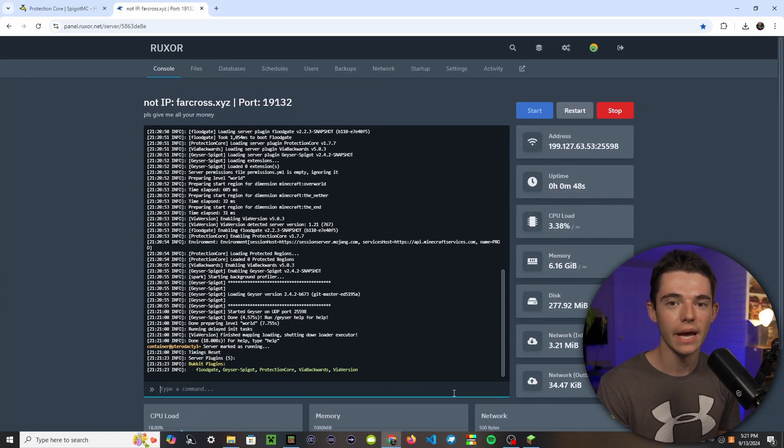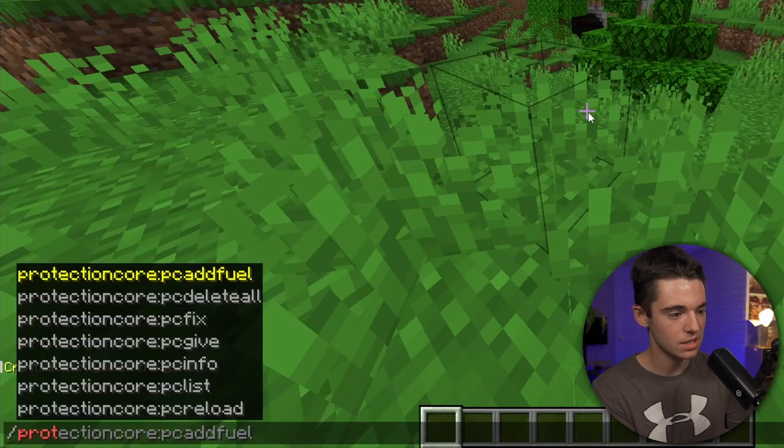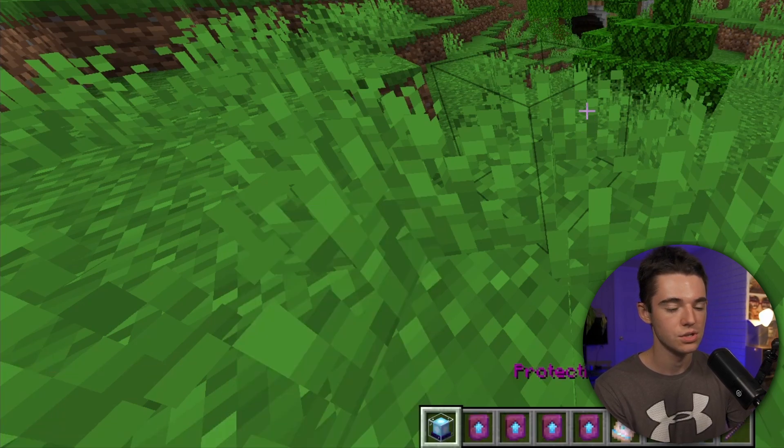Now let's join our server. Once we're in, we want to go ahead and give ourselves the items that we need. We can do that by typing Protection Core — we'll see PC give — and then you can give yourself all by doing 'all', or you can choose whichever one you want. We're just going to go for all so I can show you everything.